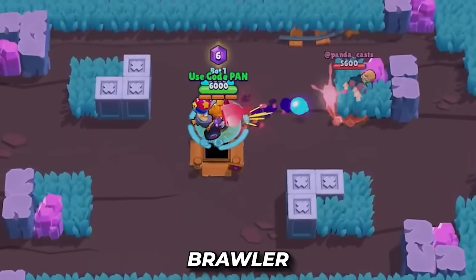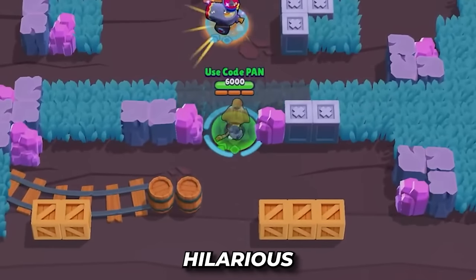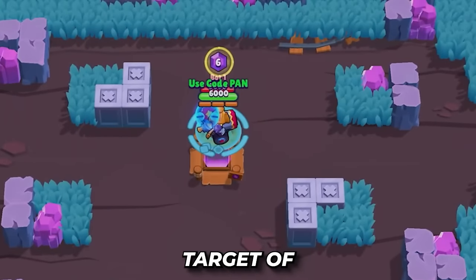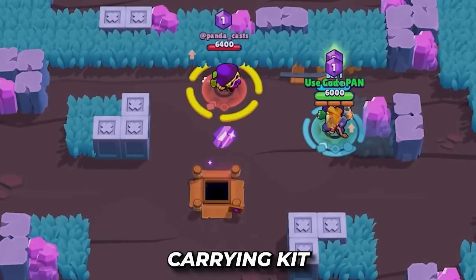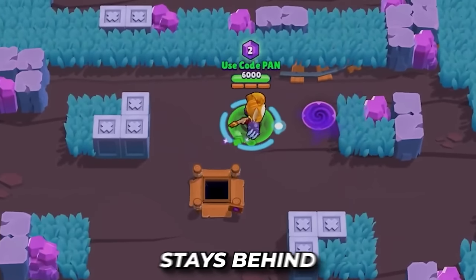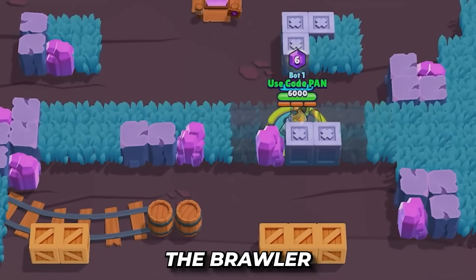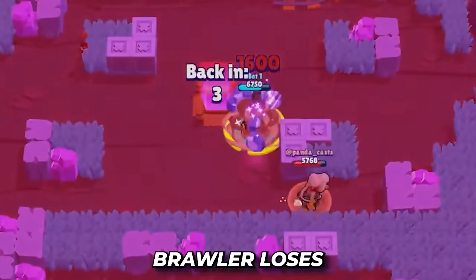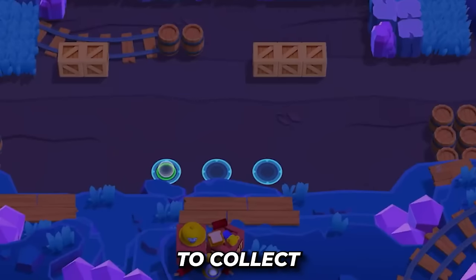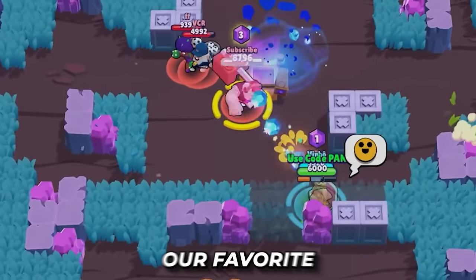There are a lot of other scenarios to talk about. When Kit is being carried by another brawler and Willow hexes that brawler, Kit can still attack the Willow — which makes sense since the target of the hex isn't Kit. When Cordelius uses a super on a brawler carrying Kit, only that brawler goes to the shadow realm and Kit stays behind. If the brawler carrying Kit gets cocooned by Charlie, Kit falls off and must collect any dropped gems. Stuns work differently though — when the carrying brawler gets stunned, Kit also gets stunned.